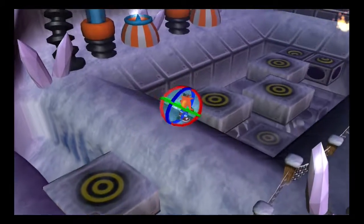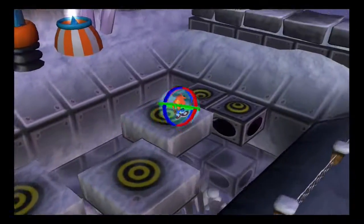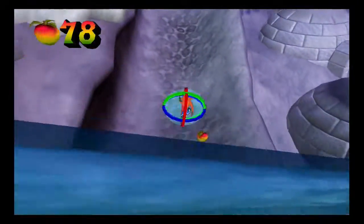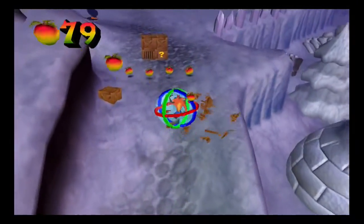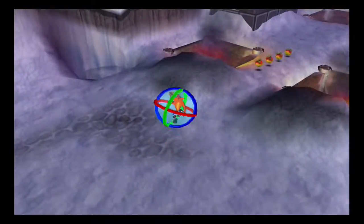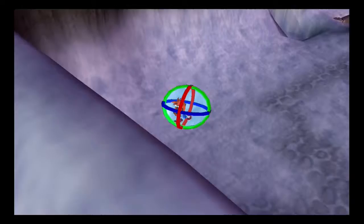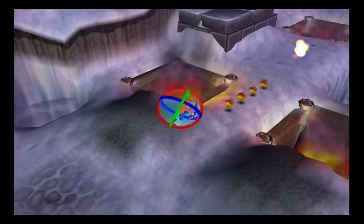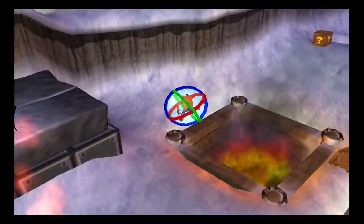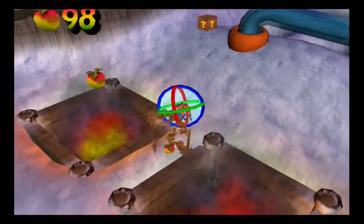Getting rid of another penguin, and we're going to carefully maneuver around here and hit the next crate. Two crates here to hit as well as a penguin here. We're going to check if there's any boxes in that corner, then go to the jump and avoid another Dingo Dial. We've got a variety of fireballs.